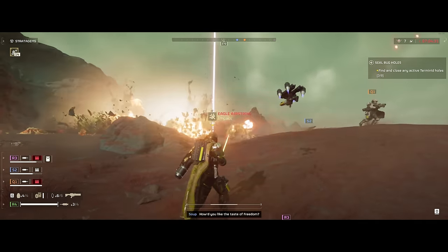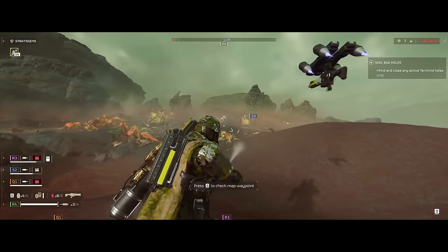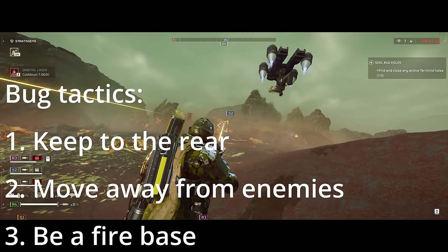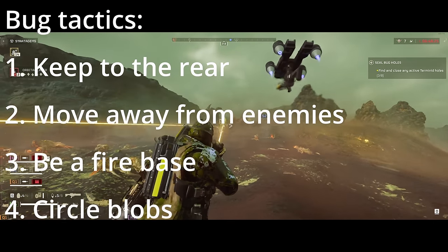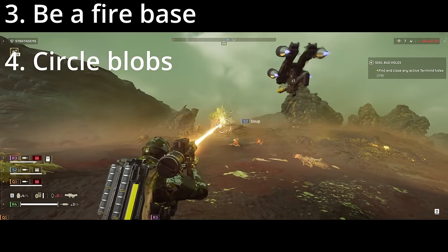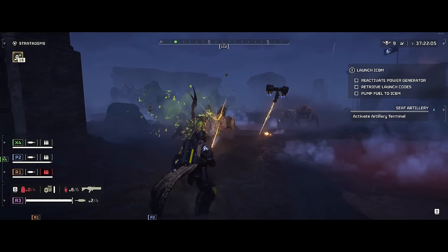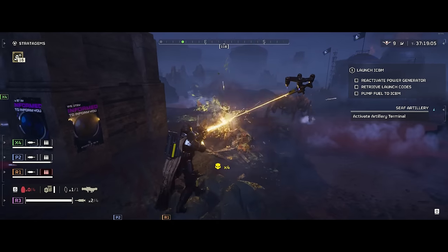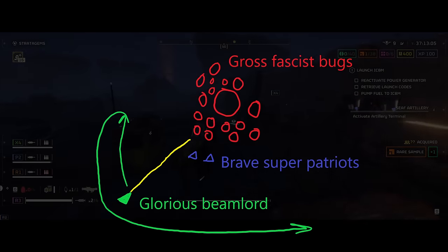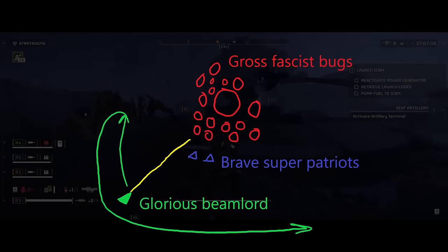Let's talk tactics. Against bugs you're generally going to want to stand back or be moving backwards when engaged — use a standoff combat style. This is not for aggressive play with laser guns. I recommend thinking of yourself as the fire base for the team. You have infinite ammo so you should be shooting as much as you can. When fighting big groups of bugs, take a circular pattern if you can — work your way around the outside edge to keep the enemy corralled between you and your friends, giving you lots of free space to blast various enemies while keeping distance.